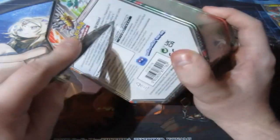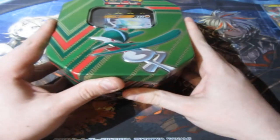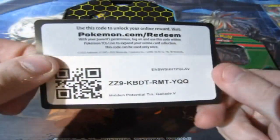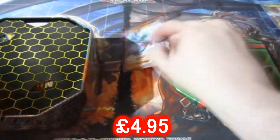We've got Gallade, which is the last one out of the three. Rotom is winning by nine points. Giratina is dead last with two points. Can Gallade get the win? It's theoretically possible, but it's very slim. Let's go ahead and sleeve up Gallade, which gives you a guaranteed one point. There's your prize for the Gallade card.